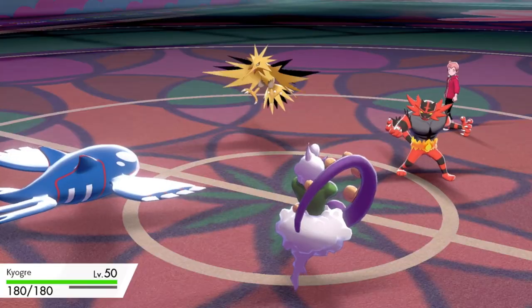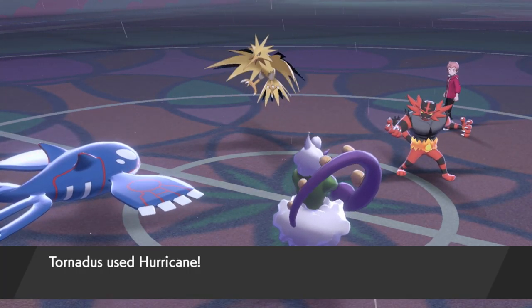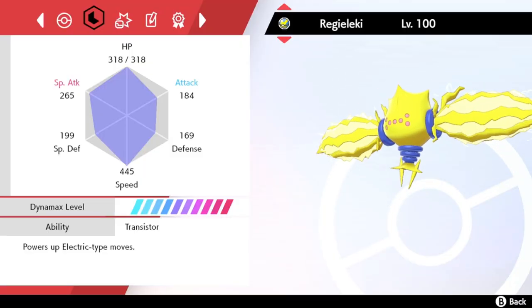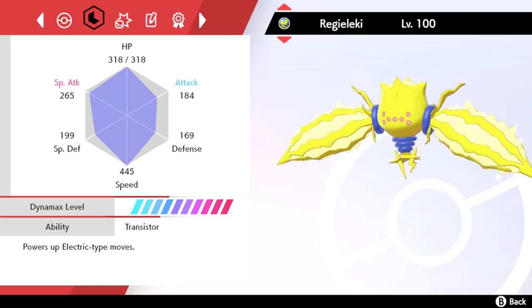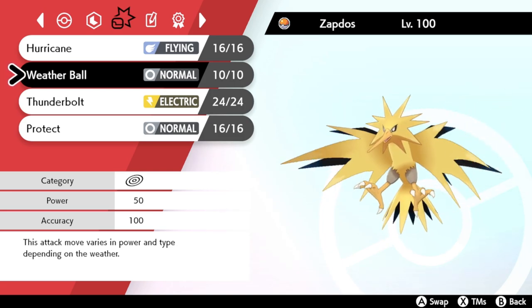Tornadus is a fantastic partner as well, especially for Kyogre. Tornadus also gets the Prankster ability and can use it to set an early Tailwind. Not only that, but Tornadus usually carries the move Hurricane, which helps cover our grass-type weaknesses, and its accuracy is increased to 100% in the rain. For the final Pokémon slot, most teams being used in online tournaments use some type of electric-type Pokémon such as Regieleki or Zapdos. Regieleki is a great option because of its ability to outspeed any Pokémon without a speed modifier, and Electroweb allows another form of speed control besides Tailwind.